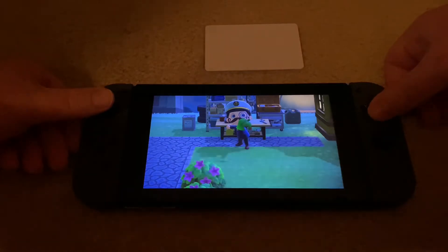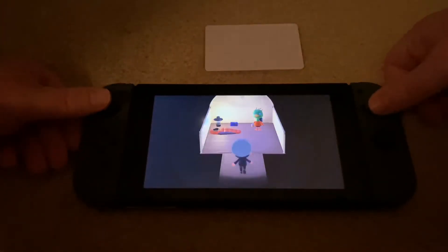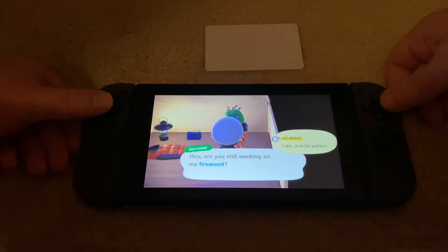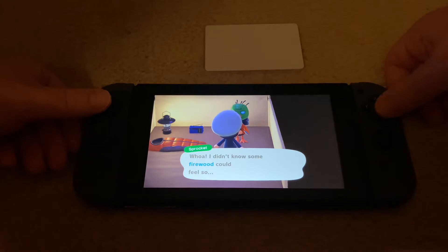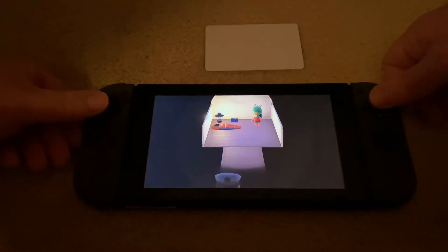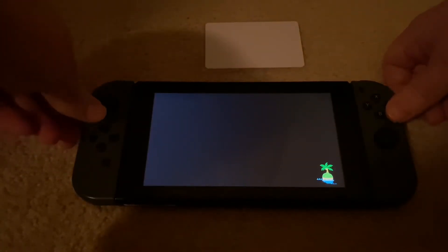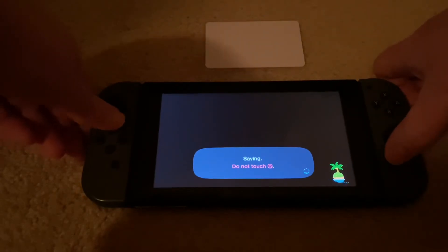We made the item he wanted, which was firewood, so go back in and talk to him. He'll give you a gift for it. That's all you can do for this game day. You can wait until tomorrow in real life, or you can do the time-travel technique — it's completely up to you. I'm going to do that for the sake of this video.